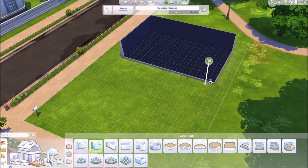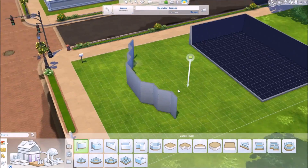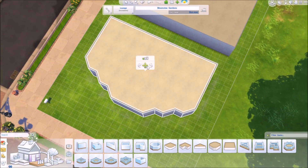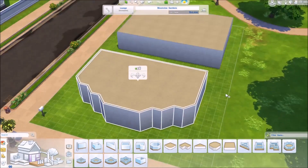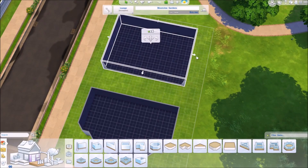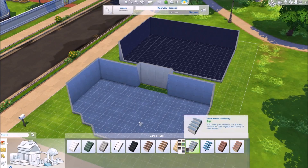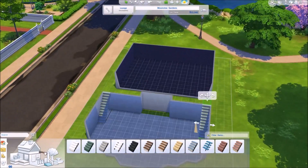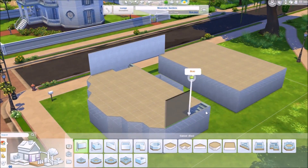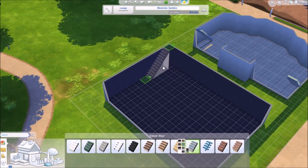Hi everyone, welcome to another let's build video. This one is going to be a wedding venue. I wanted it to look a little bit more modern but not too modern. Right now we are just getting the base of the building built and figuring out where things are going to go. I decide to put in some stairs because I want to have little tunnel things — a little bit upstairs where you could cross over to the other building.